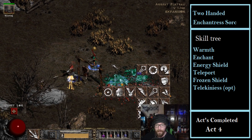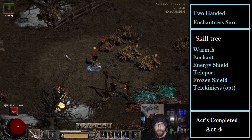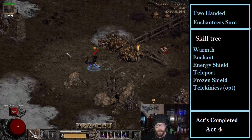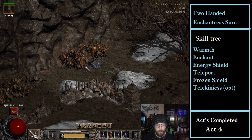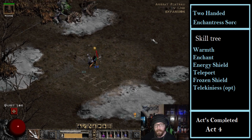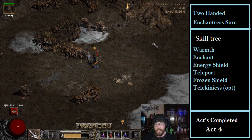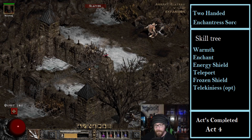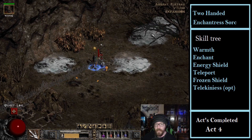I've just restarted Borderlands 2 and I haven't even beaten it with the Commando - I don't remember his name. So I restarted with Maya the Siren, and from what I've seen of her, some of her in-game skills are completely broken. I'm like, alright - start the Siren.